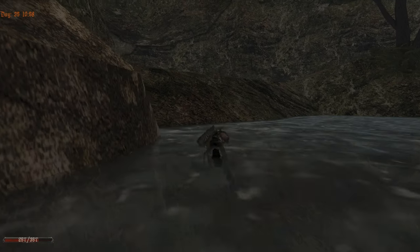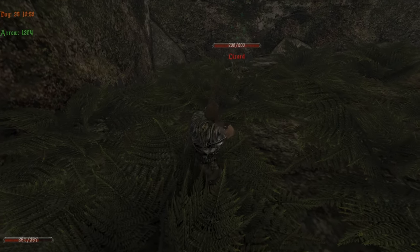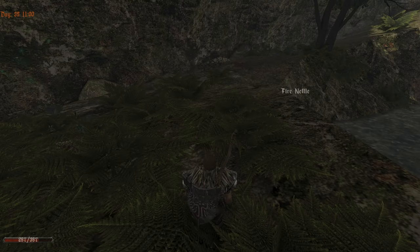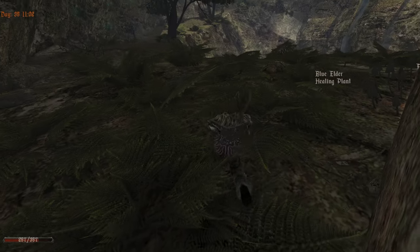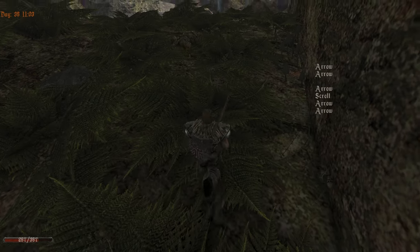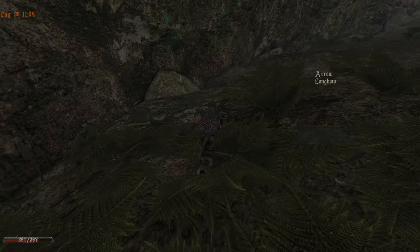Here should be one more monster, right? Lizard. Here should be some goodies somewhere hidden. Yeah, arrows. This was from us, and the lung ball, okay. Good good.